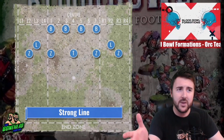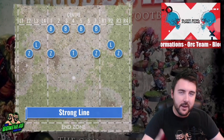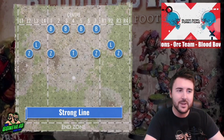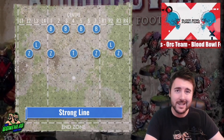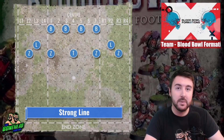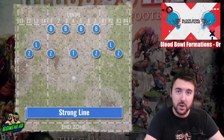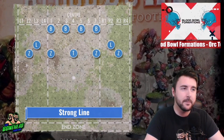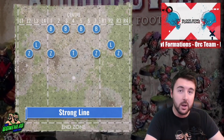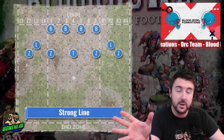One benefit of the Orc team is that with four Orc blockers — big and blockers now — you have a ton of strength to start on the line. The first defense we're going to look at is the strong line defense. This one is fantastic if you're playing against a mid-range or fast team that is weaker than yourself — not necessarily the best against a Lizardmen, Ogres, or teams like that, but humans, Skaven, Elves, and loads of teams out there, the strong line is going to give you a really, really good starting point.